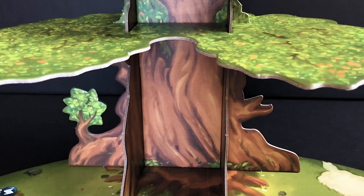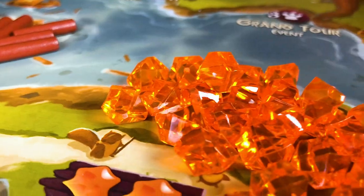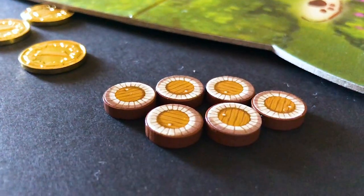Just like you would find these objects in an actual forest, go ahead and place the berries, the pebbles, resin, and twigs along the bank of the river, and all your point tokens and occupy tokens to the side of the board.